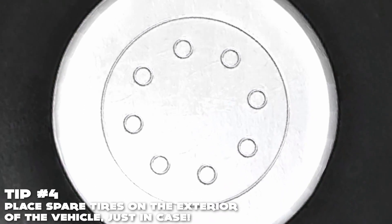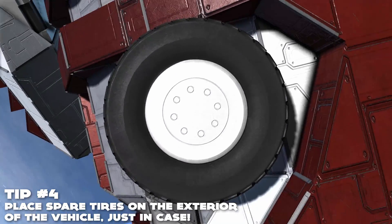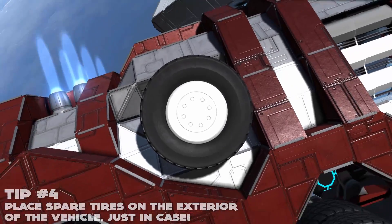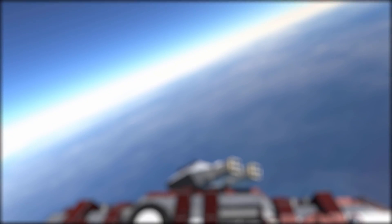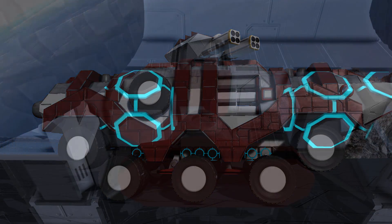Tip number 4: always have spare tires. You can place them on the outside of your vehicle for a more realistic look, or you can simply store the materials in a cargo compartment. Personally, I really like the look of having a tire on the outside of your vehicle — it makes it look like something like a jeep or an off-road vehicle from real life.